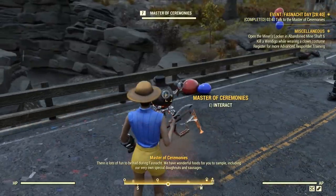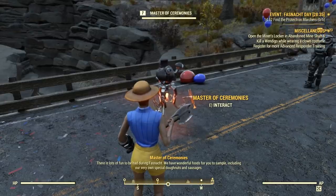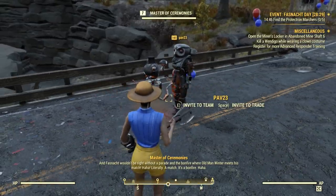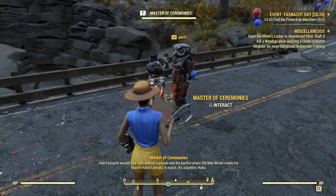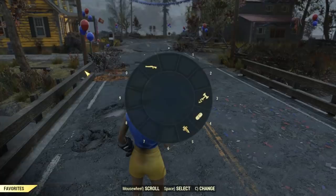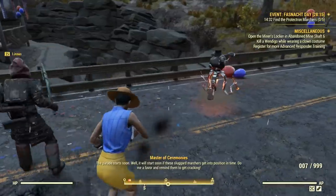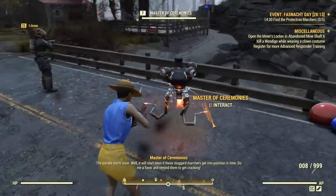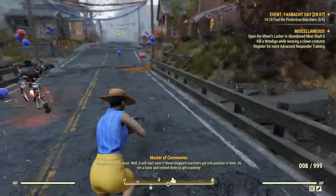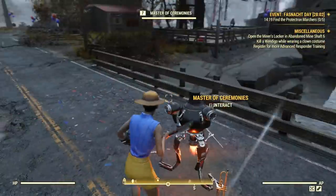The master of ceremonies will talk a little and after that you'll receive an update asking you and everyone else participating to find the parade marchers. They are basically robots with some of the masks you can get as a reward, and they are located in the major or largest buildings in town. They are not difficult to find — I found almost all of them on my first try.